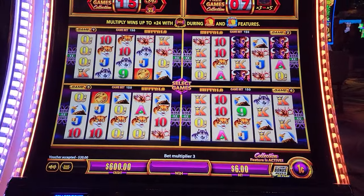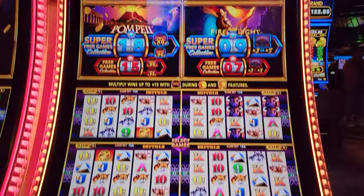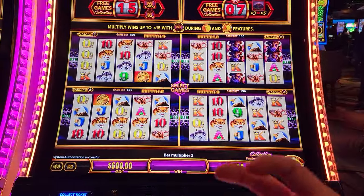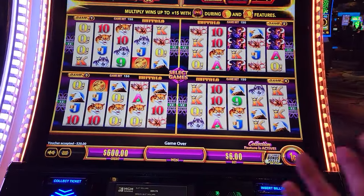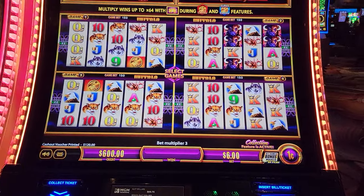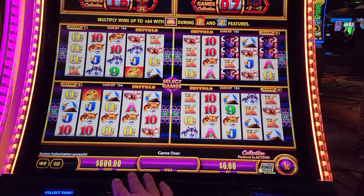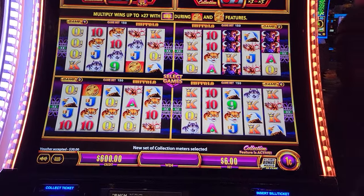Six dollar bet level. Each of these free games has its own collection at each bet level, so you have to check all the bet levels. You gotta put a $20 in, put a little money in, check all the bet levels without accidentally spinning — I've done that before, you don't want to do that. Anyway, we have $600 in the machine — that's 100 times our six dollar bet. We shouldn't need that; we are going to try to trigger this collection right away.